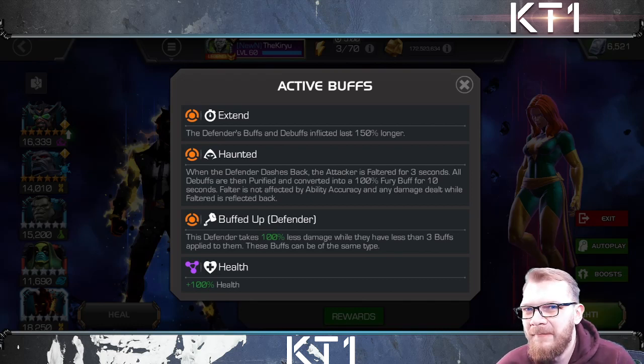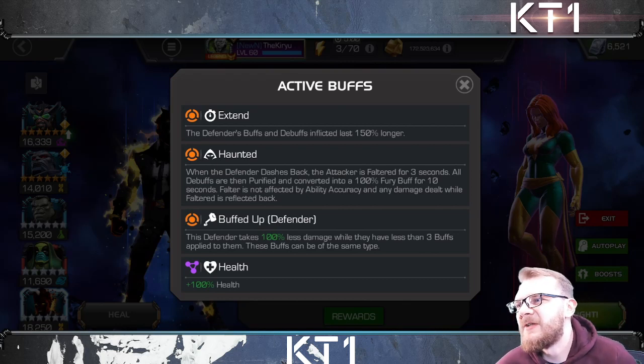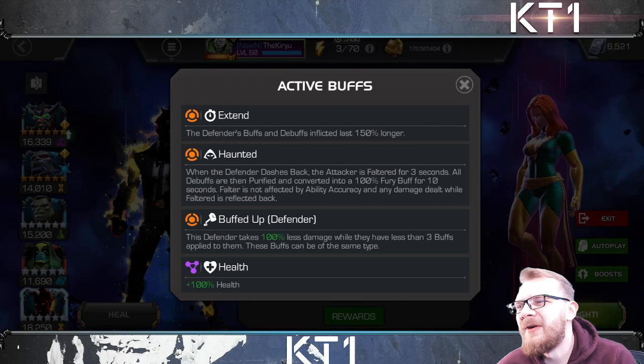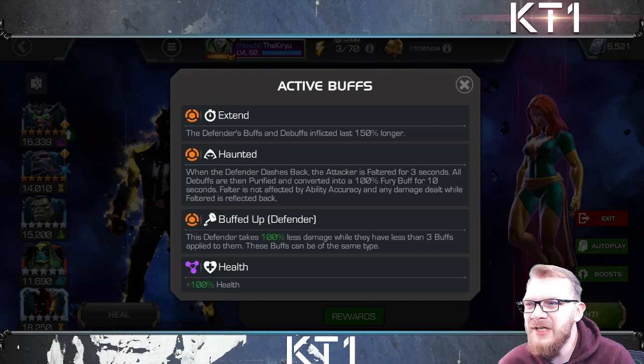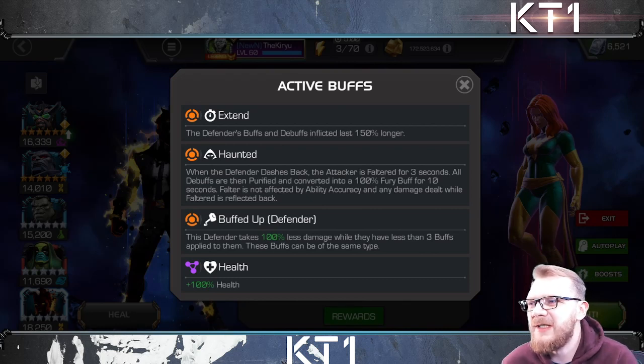Bait out the heavy attack — that's the secret of this fight for most champions. Hold your block, bait out the heavy attack. Also, all debuffs are purified and converted into Fury buffs for Phoenix. That's how you make sure she always has buffs active. Bring champions that inflict debuffs on her — not too many, because block damage can get quite spicy, but champions that inflict a fair amount of debuffs, like two or three fairly regularly, are perfect. Virtually any champion can do this, but ideally you want to apply a debuff or two on Phoenix.